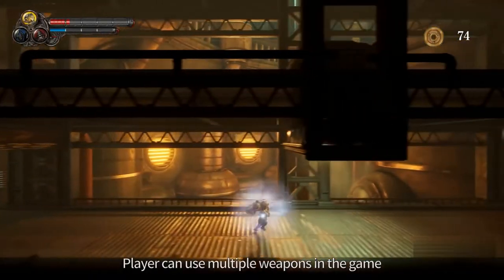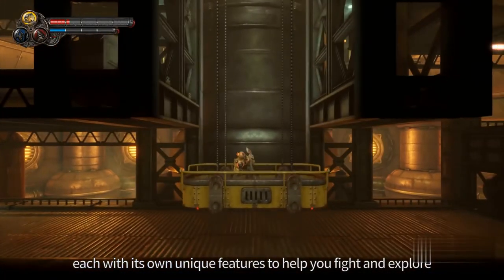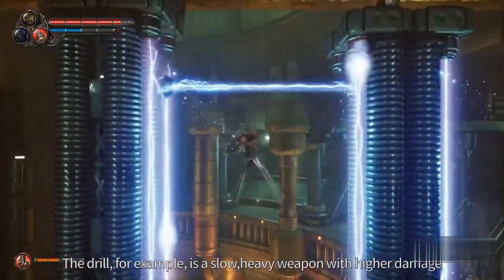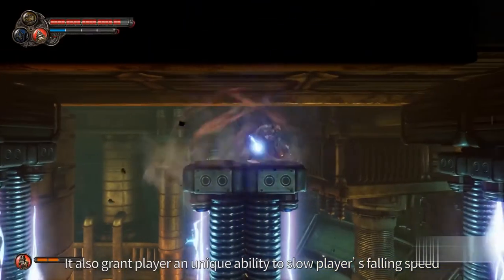The player can use multiple weapons in-game, each with its own unique features to help you fight and explore. The drill, for example, is a slow heavy weapon with higher damage. It also grants the player a unique ability to slow their falling speed.